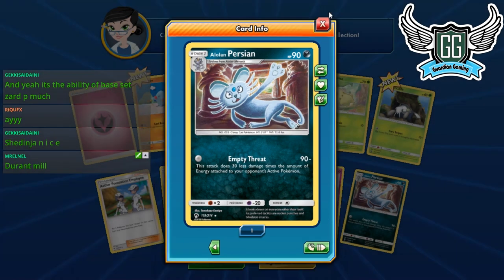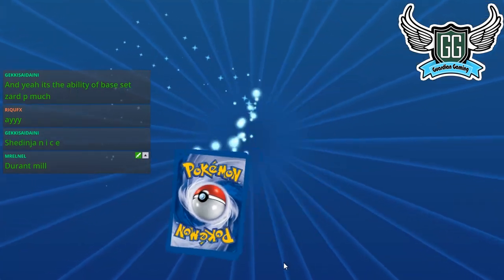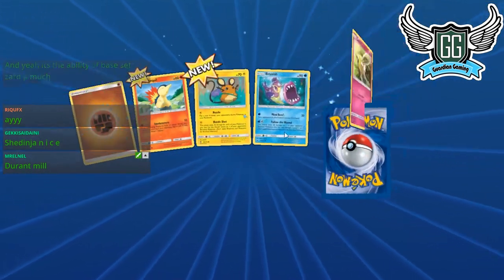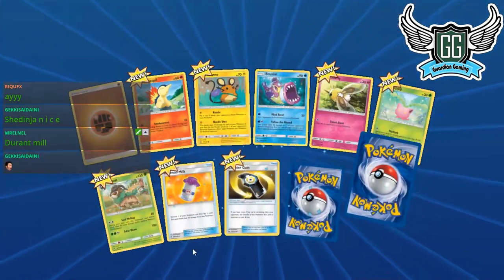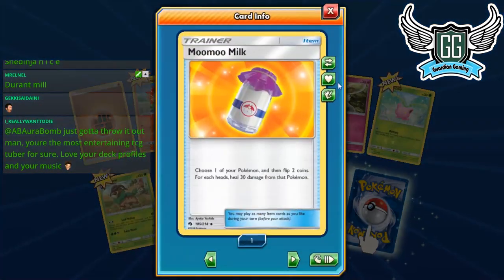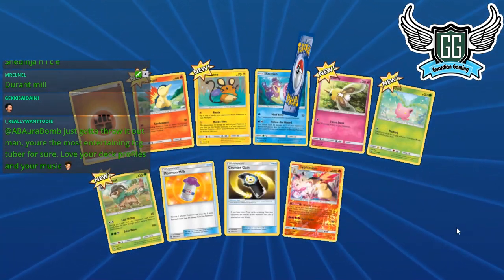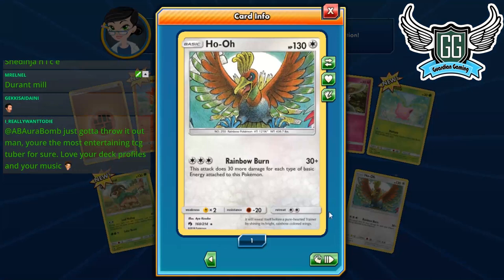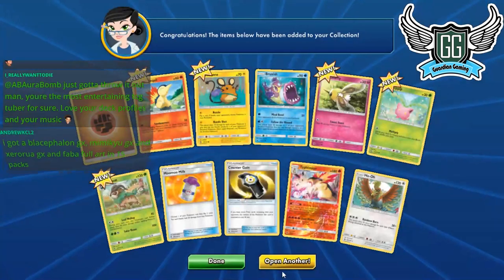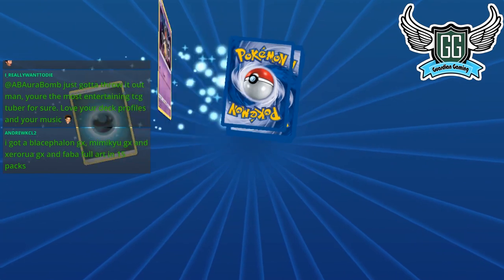Alolan Persian — free attack deals 30 less damage times the number of energy attached to your opponent's Pokémon. Durant Mill is time! Oh — I forgot to talk about Durant. We got our first Counter Gain, and Moon Milk — we need like three more of these to build Mill Tank. Another Typhlosion reverse. A card that does 30 damage for each type of basic energy attached — just gotta throw it out.